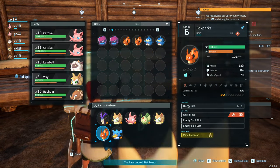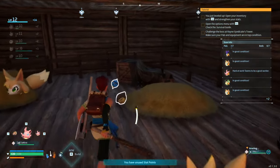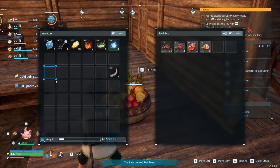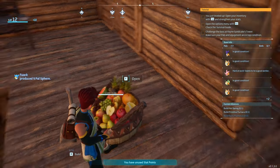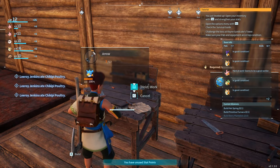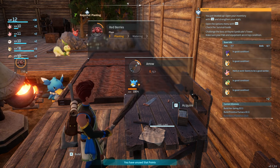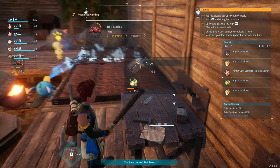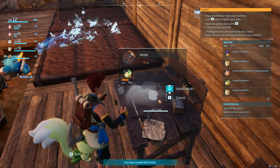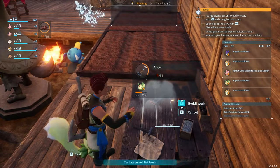If anyone in the base isn't working, press F to check — pick them up and put them back if they've clipped outside. That can be a bit of a nightmare. There's enough food for now. We don't have to cook — we can eat raw food with no penalties at the moment. Everyone's working and doing their jobs.